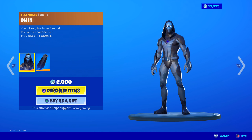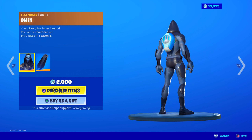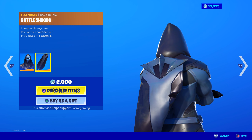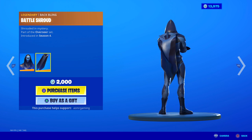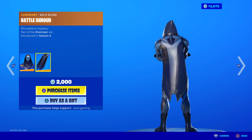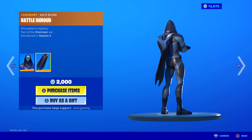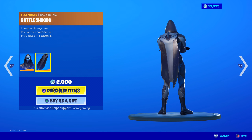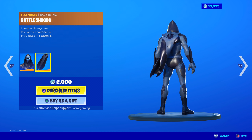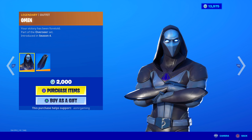Omen skin is back — came out in Season 4, the season of superheroes. 'Your victory has been foretold.' Very cool skin. I love the hood thing he has — it's part of the actual suit. Like the glowing eyes. It comes with the Battle Shroud cape, which is a little bit short but nice. It always makes me think of Edna Mode from The Incredibles saying 'No cape!' Legendary skin, 2,000 V-Bucks.